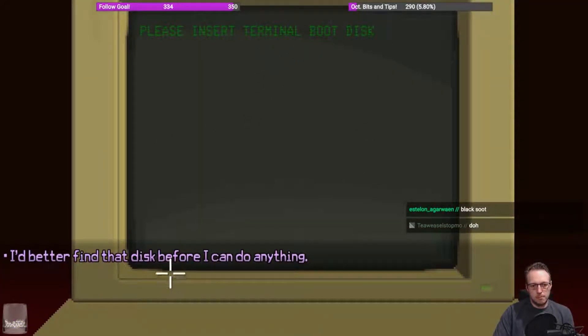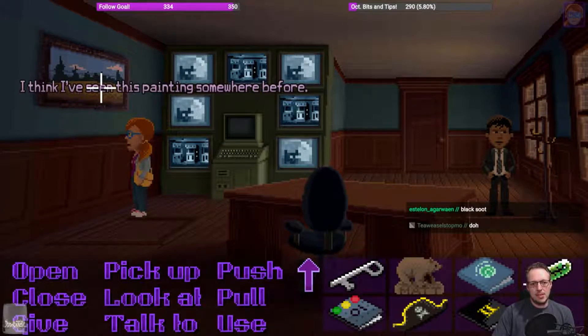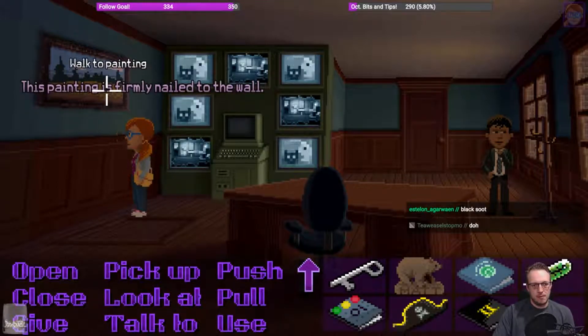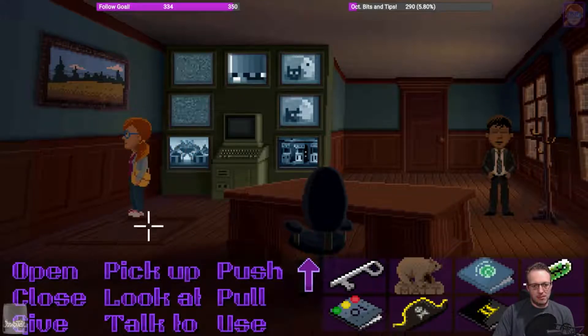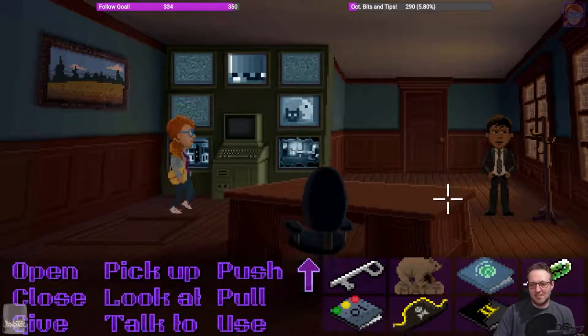It's a terminal boot disk — better find that disk before I can do anything. That's that painting again, I've seen this painting somewhere before. This painting is firmly nailed to the wall — that doesn't seem to work. There's definitely a trap door here as well but we can't see it. I can see it but my characters can't.